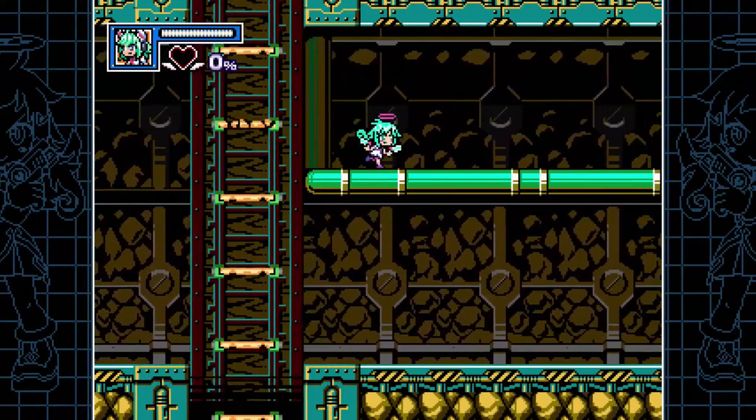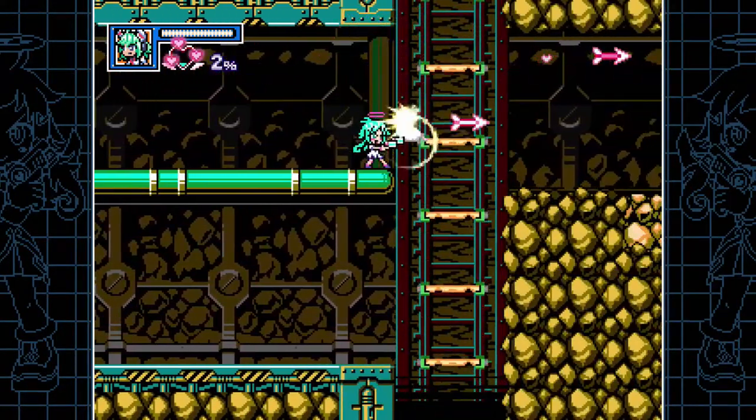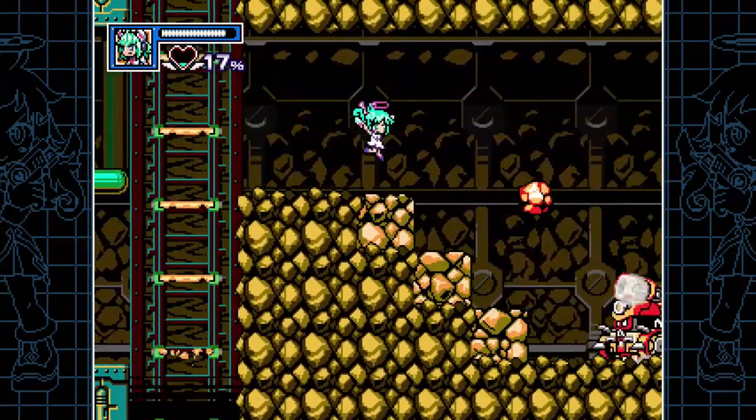This is the Mighty Gunvolt Burst DLC character, Ikoro, and she's kind of a more advanced character.